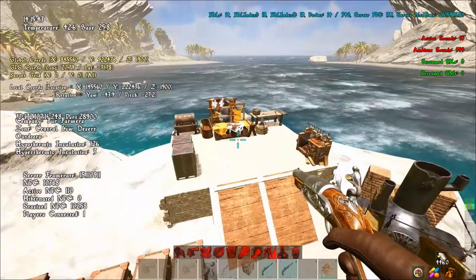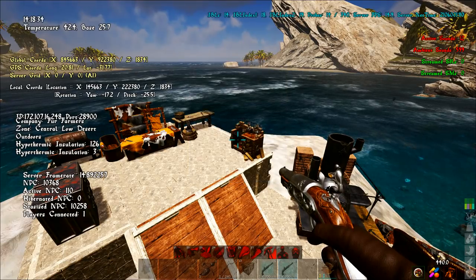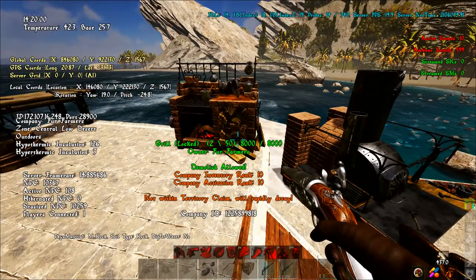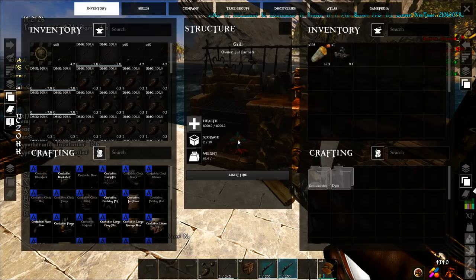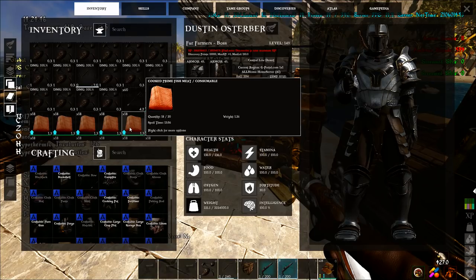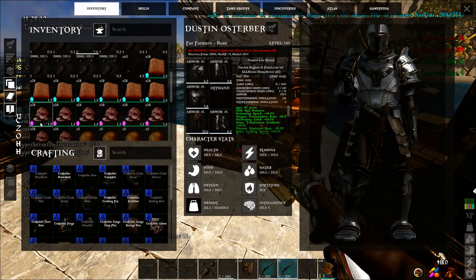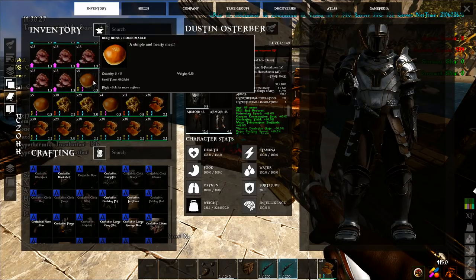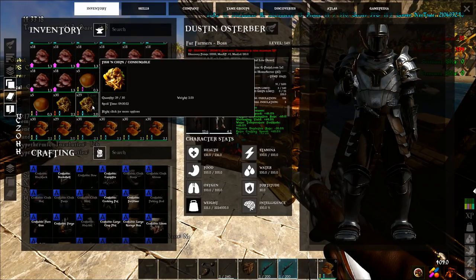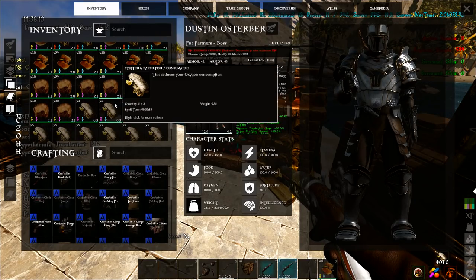Before we get into the actual taming, we have to go over what you need. You're going to need quite a bit of different resources because the Razortooth can request a bunch of different high-tier foods. The foods it can request are: cooked prime fish meat, cooked prime animal meat, beef buns, fish and chips, rosemary chicken, pork pie, and stuffed and baked fish.